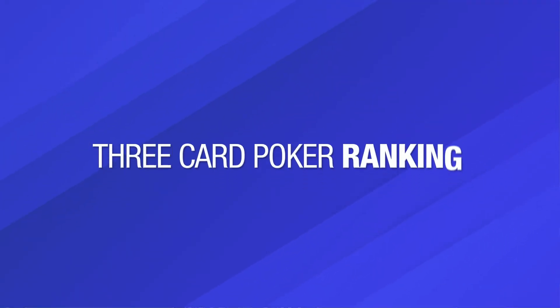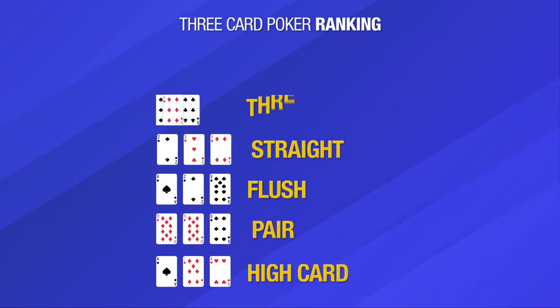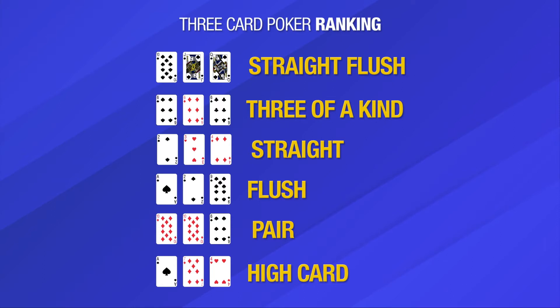From bottom to top, the three card poker ranking to win is: high card, pair, flush, straight, three of a kind, and straight flush. As you can see, it's slightly different than the traditional poker hand hierarchy.